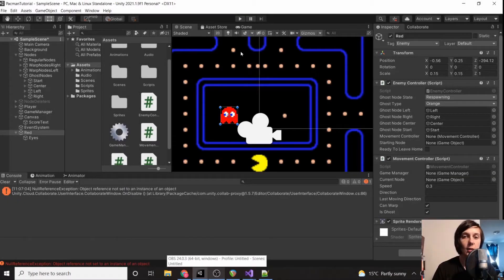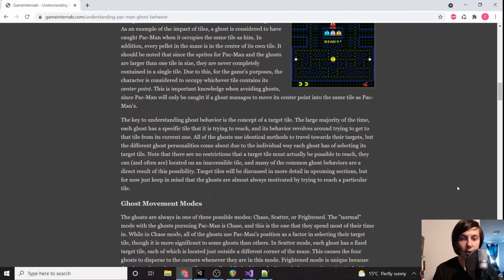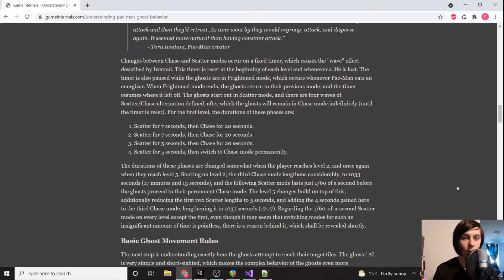Now that the ghost is leaving home, we need to give it its AI. The AI isn't too complicated, especially programming-wise. I was using a site as a reference for how the AI actually works. I'll give a brief overview — it's not super crucial since I'll be showing you how to program it, but you can check the website for all the details. Basically, there are three types of modes.